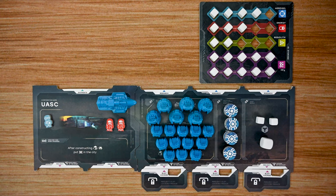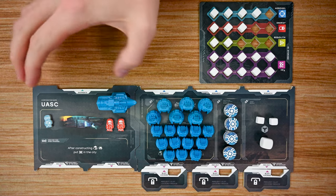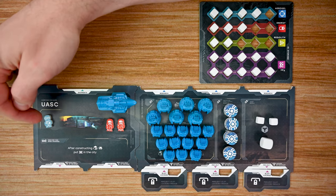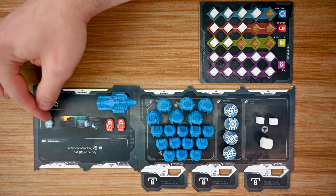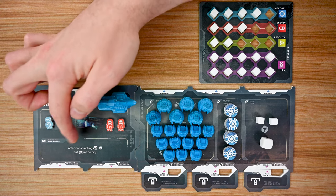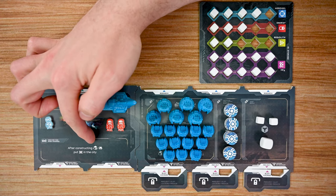The first thing we'll look at are the player boards, broken down into three different sections. At the beginning of the game each player chooses a corporation board. The back side lists the different starting resources for that player, and the front side has a space to store your meeples — such as your science meeples and your engineer meeples — as well as a special ability that will be active for that player, defined by what it does or when it is triggered.